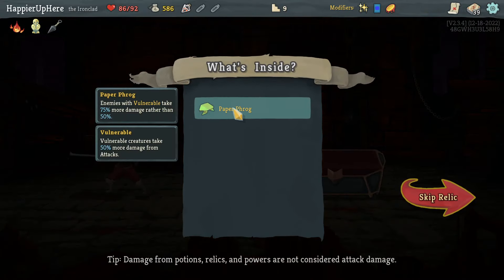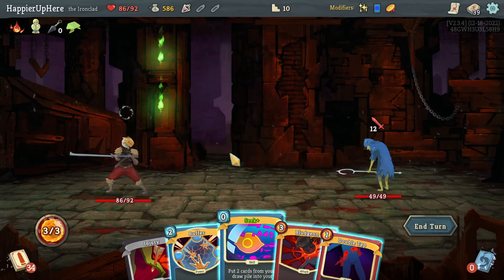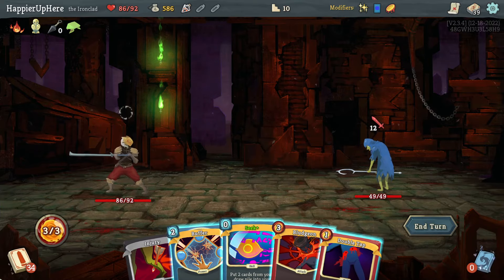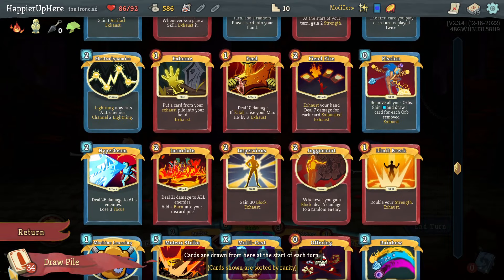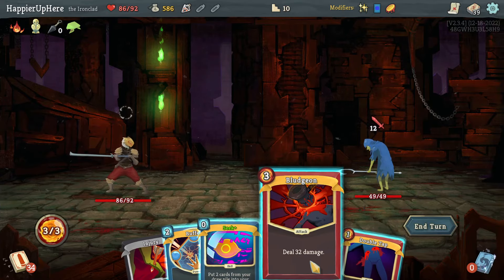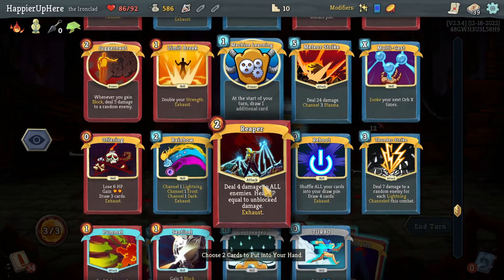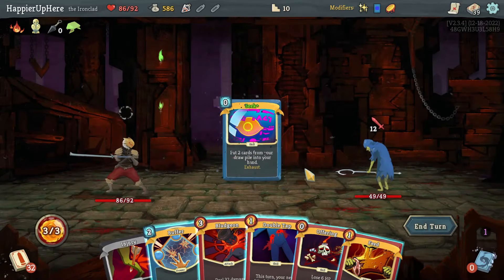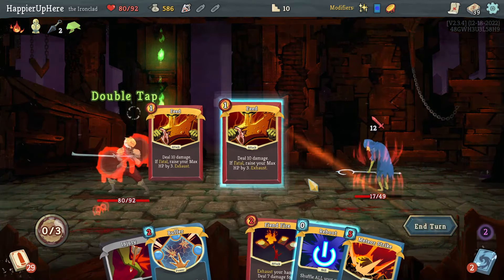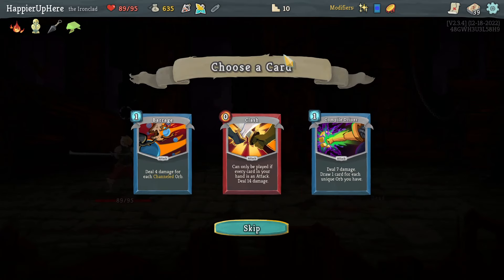Got Paper Frog — enemies with Vulnerable take 75% more damage rather than 50%. I don't have a single source of vulnerability though. There is a Seek — I can Seek and Amplify, or Seek a Turbo, or kill with the Bludgeon. Lots of options. If I get Offering and Feed that'll be 10, 20, 52 — should be enough. Let me grab Offering and then Feed. I should be able to do Offering, Bludgeon, and then Double Tap the Feed. Beautiful.